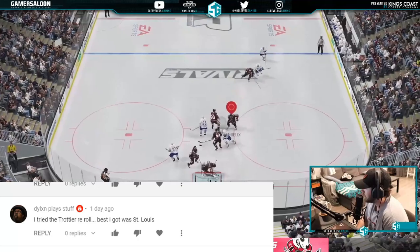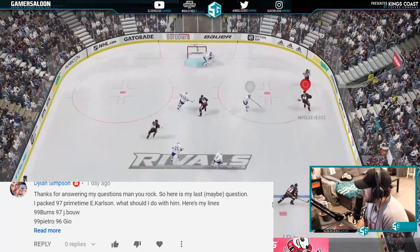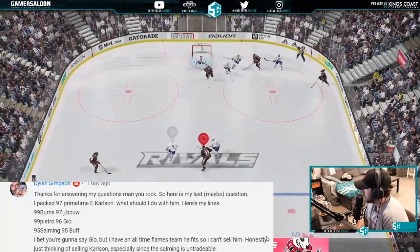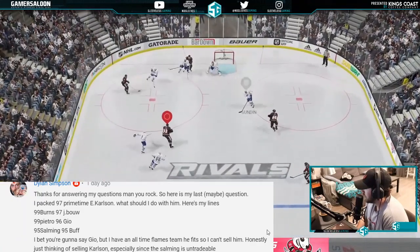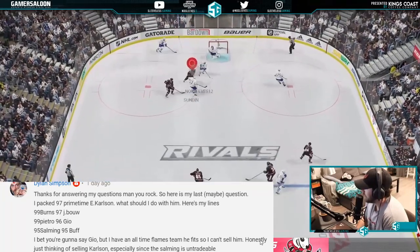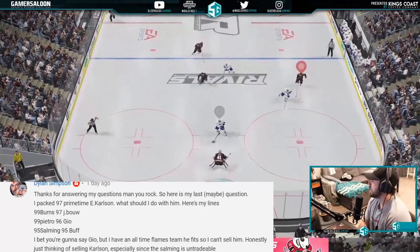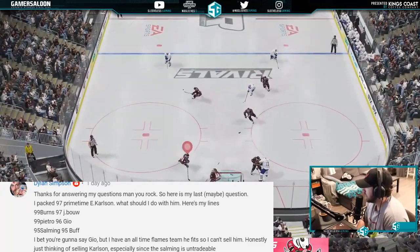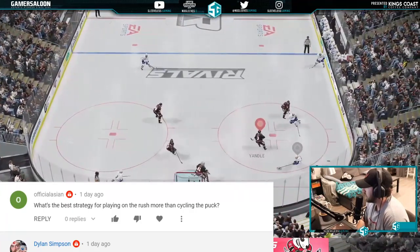From Dylan: tried the Trache re-roll and best he got was St. Louis — that's tough. Packed the 97 primetime — got cost and doesn't know what to do. Looking at his lines, he has a good team. He has an all-time Flames team so he can't sell certain players. I would just sell Carlson — all the other guys I'd rather have. I'd probably keep the Geo as well.